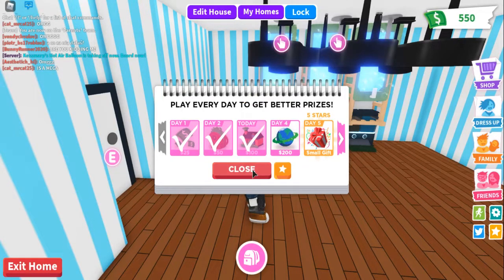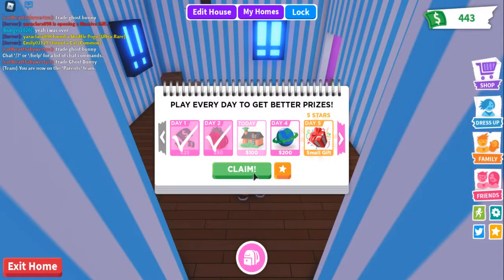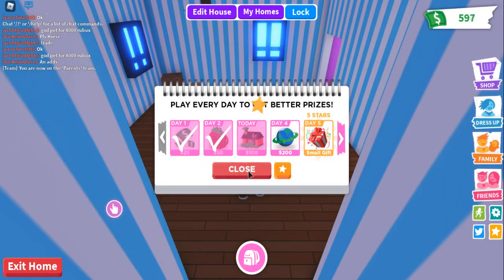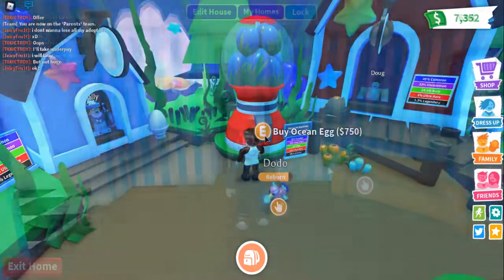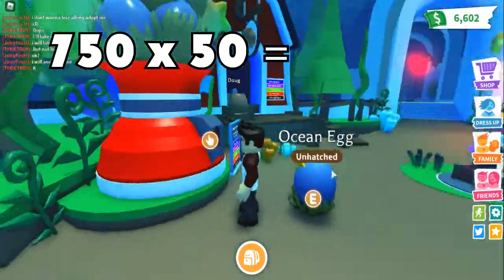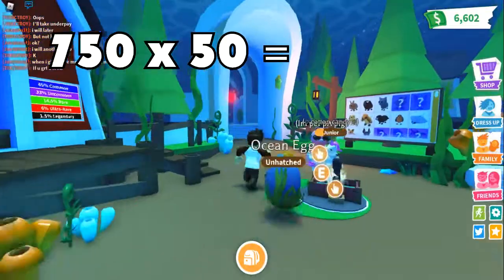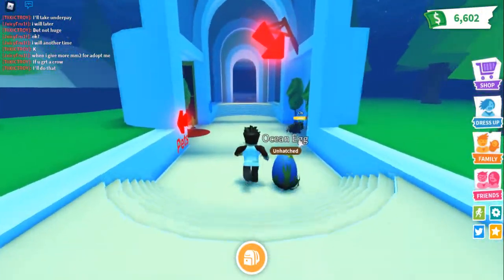Now, what you need to do is log in on every account and collect the daily reward. If you do that on one single account, you will have 750 bucks after two weeks of logging in. 750 bucks means you can buy one egg from the gumbo machine. Now, do the math: 750 bucks multiplied by 50 accounts, that is 37,500 bucks, which means exactly 50 eggs.